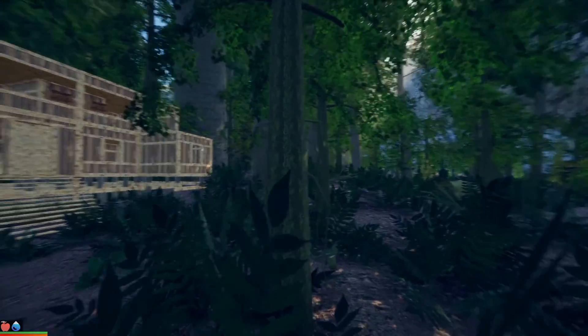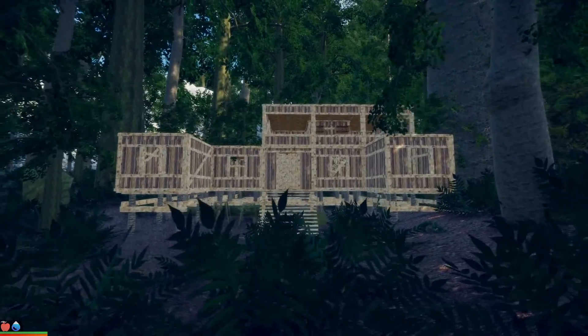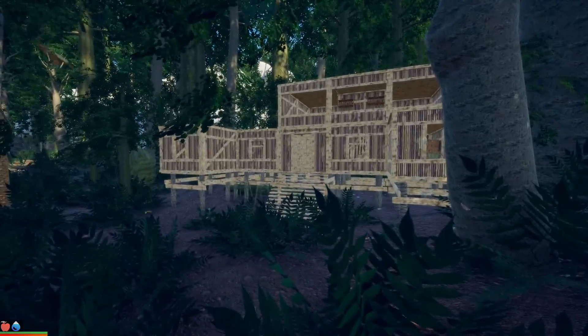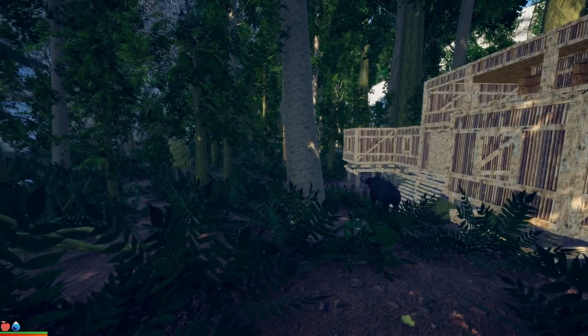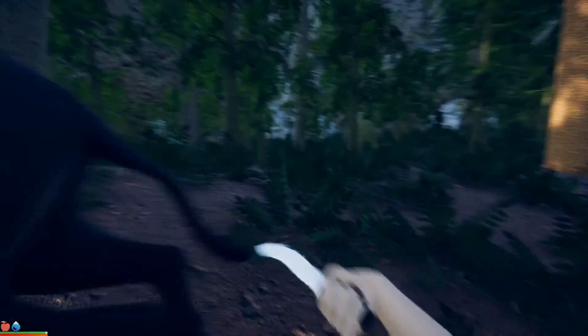Hey guys, welcome to the island. As promised, here is the house I built in the forest. I must say it's actually kind of easy to spot — if you look at the color of the wood you can see it from a pretty far distance. I also built it in the middle of a hotspot for animals.